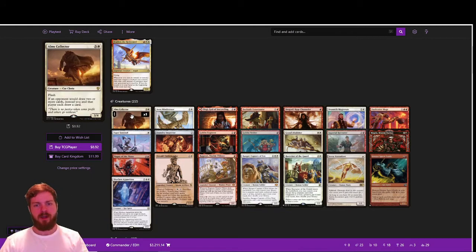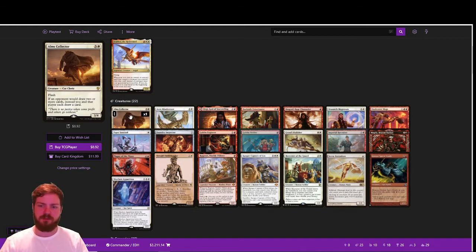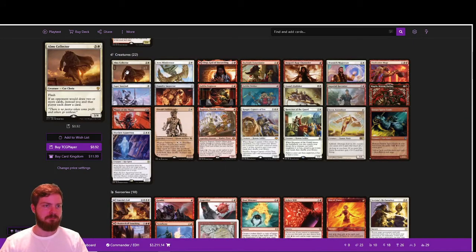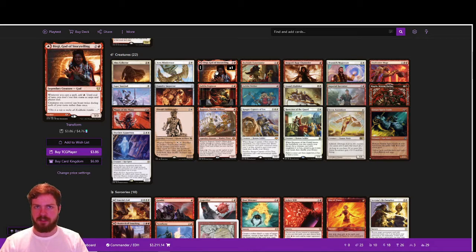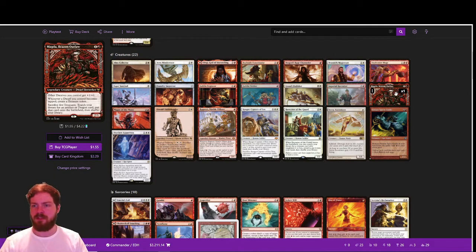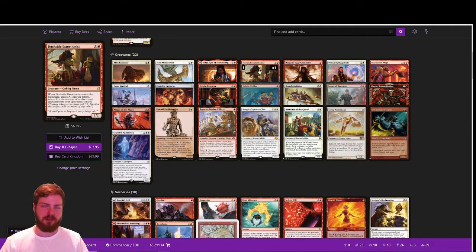For the Glory version, we've increased the use of staples as expected in the cEDH meta. Alms Collector is a great way to shut off opponents' wheels — there are tons of wheels in cEDH — and combos with our own Wheel of Fortune: flash it in at end of turn, untap, cast Wheel, and shut off everyone else's hands. Birgi, God of Storytelling and Foundry Inspector enable our Mystic Forge and Sensei's Divining Top combo to draw through the deck. Dockside now combos with Magda and Inspiring Outlaw using Cloudstone Curio, tutoring for Mystic Forge and Sensei's Top to win from there.